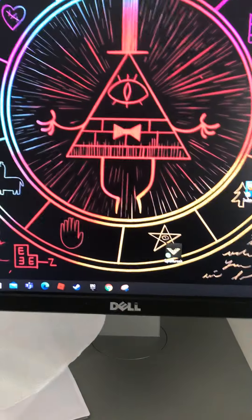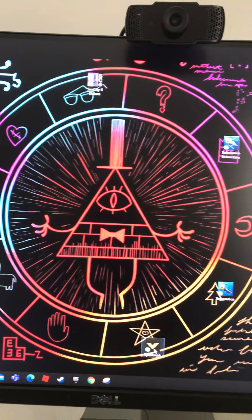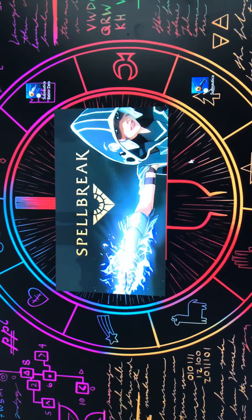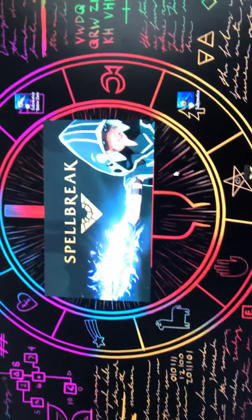I'm sorry about my face — I couldn't sleep yesterday. Okay, never mind. This game is called Spellbreak. You can find it on PlayStation 4, Xbox (I don't know which Xbox, but any Xbox except Xbox One), Nintendo Switch, and the Epic Game Store, which is the only place on PC that you can play it. This is the screen that you're going to see.